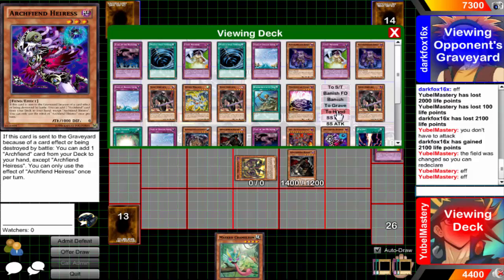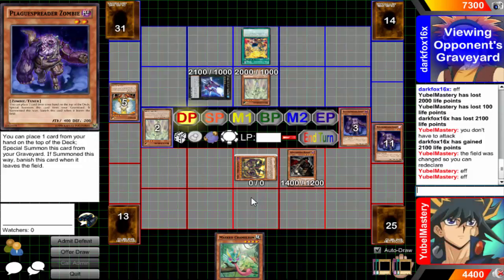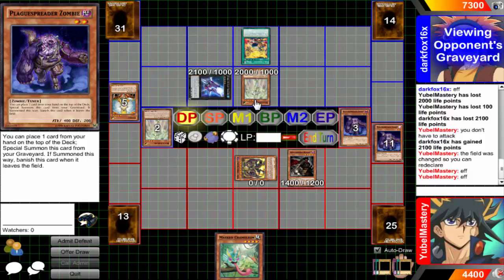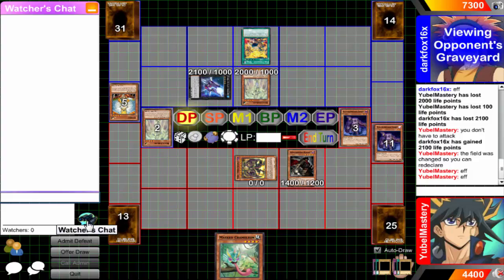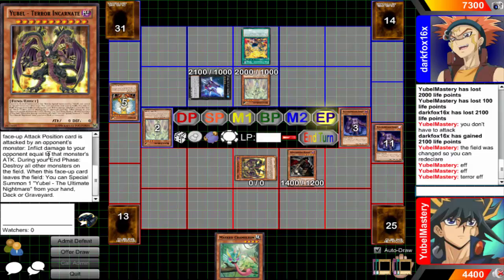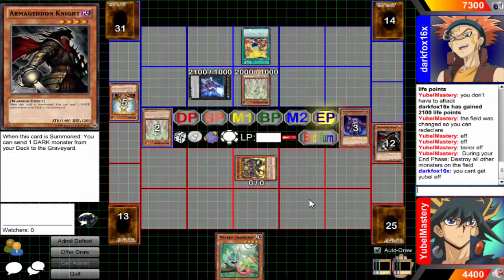I drop Plague and then I get a revival card from Ally. I don't really need to do that right now, so I'm going to go ahead and drop Plague. Makes me wish I had Goyo Guardian — attack, he would block it, but it's okay, not worth the effort. I just gotta end phase, Terror effect. I just gotta hope he doesn't top deck into a level 4 because if he does I'm going to get Castel'd — but that's exactly what's going to happen.